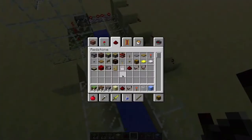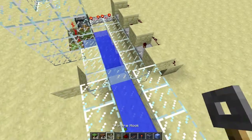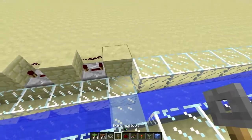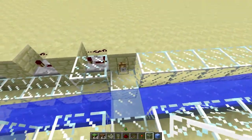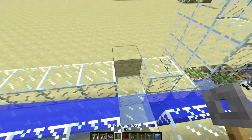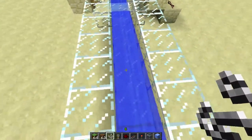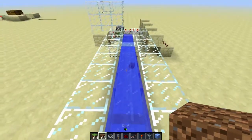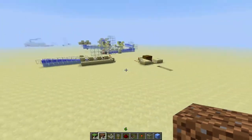You just have to add your tripwire hooks and your tripwire itself. So as soon as you do that, you guys are actually done. And then I'll show you some improvements you can make. Let's place blocks there, just to make sure the items don't fly out of here. You guys can see that you just toss an item in and it goes up to the top.